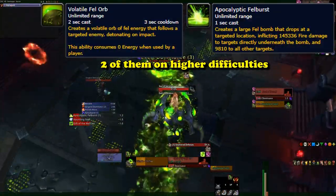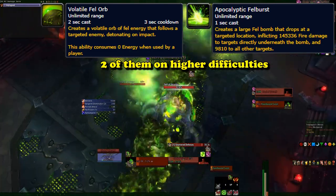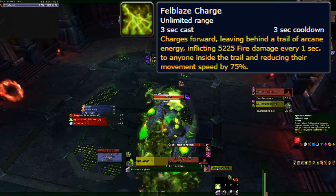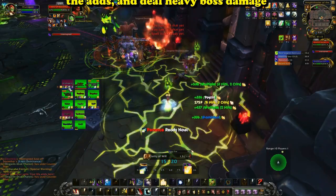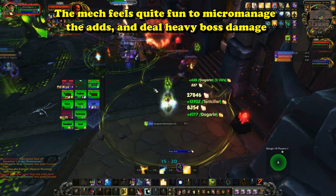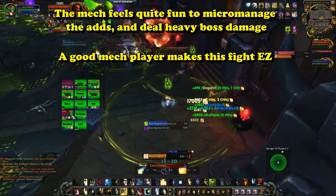Next is the Fel Orb, a large AoE damaging ability that allows you to devastate groups of spawning adds. And last is the Fel Blaze Charge, allowing you to place down large patches of fire that slow and damage anything that steps into it — a great way to slow those ghosts and other adds. Quite a fun fight for the player inside the mech, as it's normally quite hectic with all the adds and ghosts outside, but with the help of the mech pilot, it can become a very simple fight to micromanage.